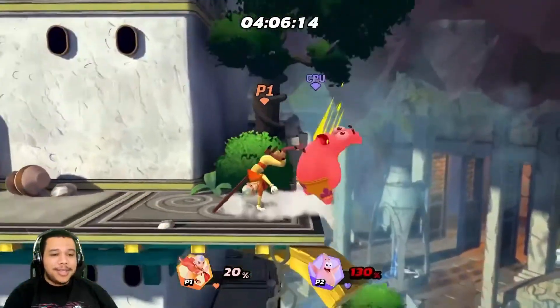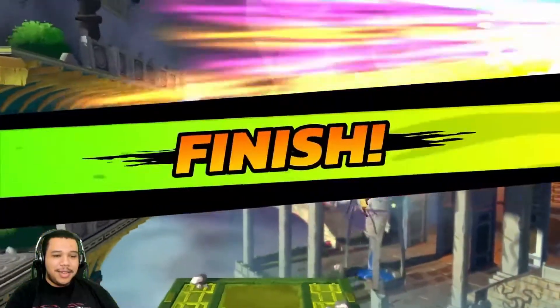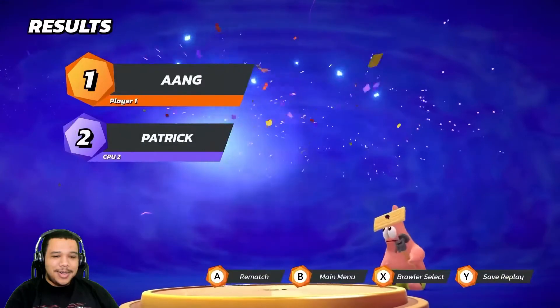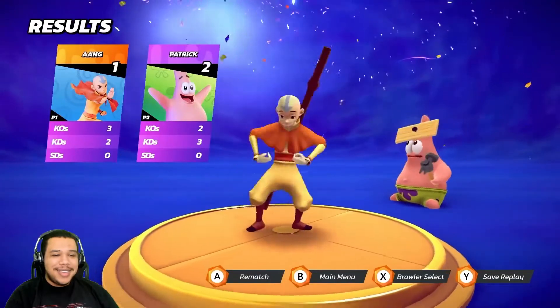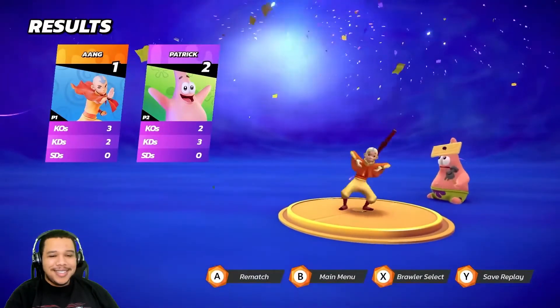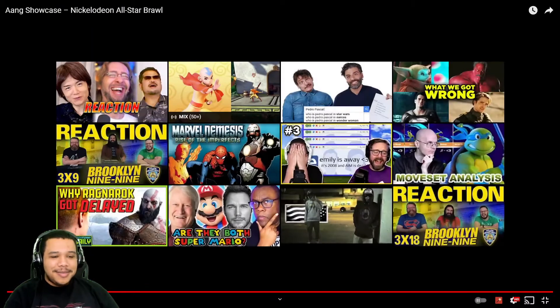I do like the layout of the stage — another big stage here, definitely not for a competitive player or anything, but it would be really cool for free-for-all for sure. Oh, that's an awesome victory animation! That might be the best victory animation so far I think. But yeah, I thought Aang was really cool — let me know what you think about Aang's moveset and what you think about the Western Air Temple stage. I was impressed by both, and I'm curious to see more. I'm going to react to Korra's moveset next, so check out that video if you want.